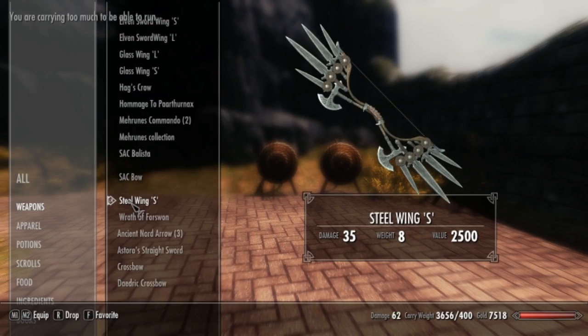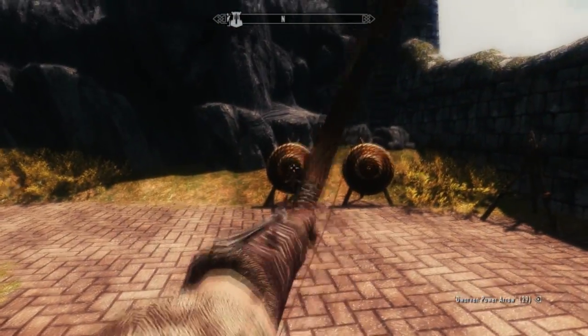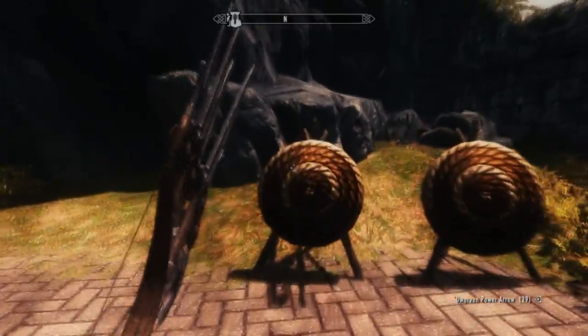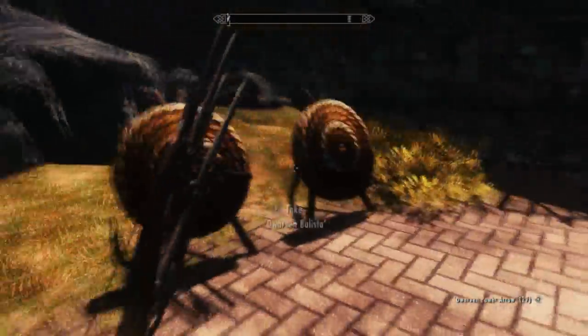Then you have the Steel Wing S — basically just a regular bow with a bunch of swords coming up the top of it. I don't want to underplay it because I would never be able to make something like this, but it still looks really badass. Like, you could flip this over and use it as a weapon. Look at the ballistas just going right through — that's ridiculous.